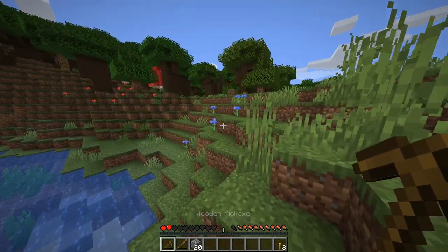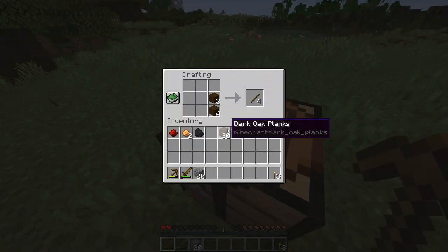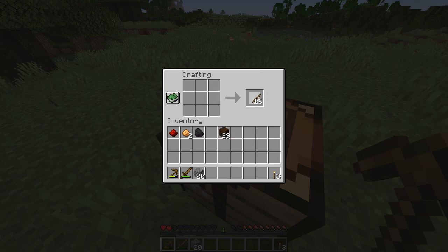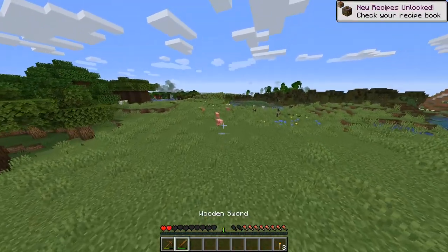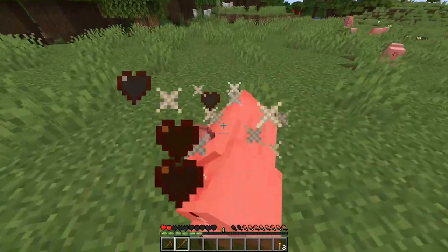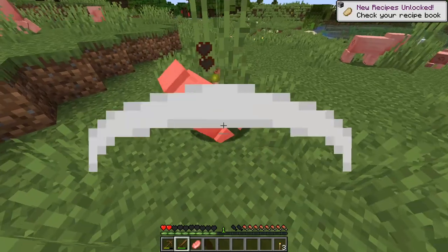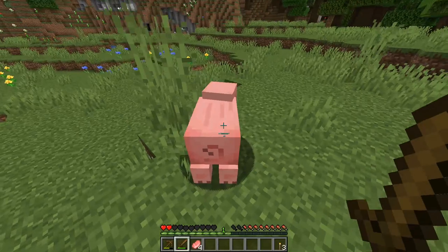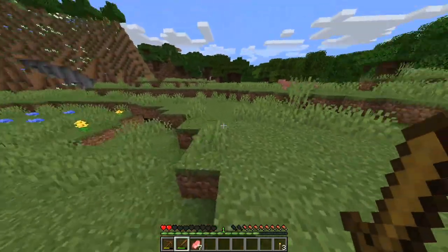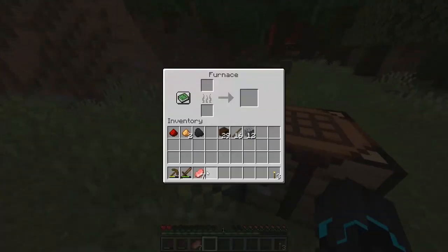That was sudden. We're already down to two hearts. Let's make a furnace real quick, place that down. I see some pigs - I'm sorry, but I need some food. One pork chop? Only one pork chop. I can't kill those... okay, that's a baby pig. There we go - seven pork chops. That'll be good. Let's put that on the furnace.